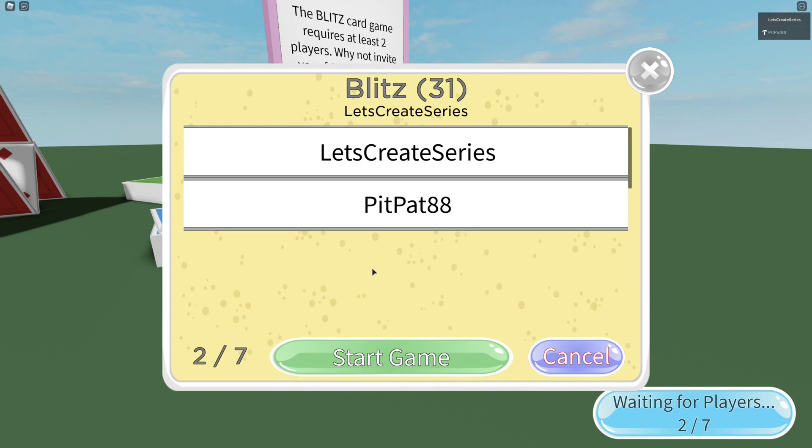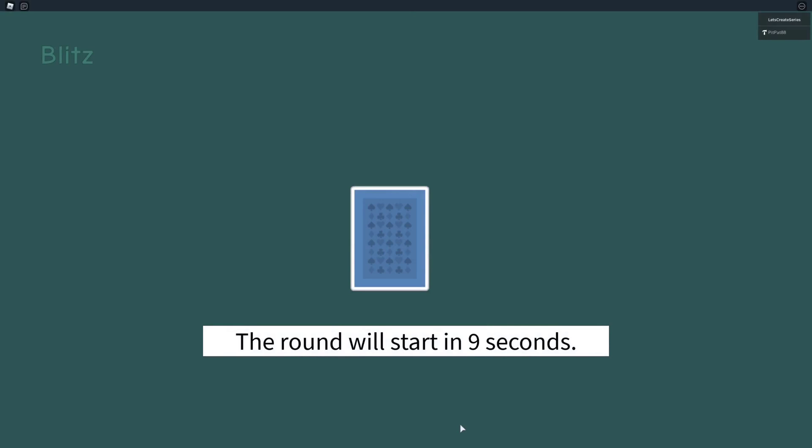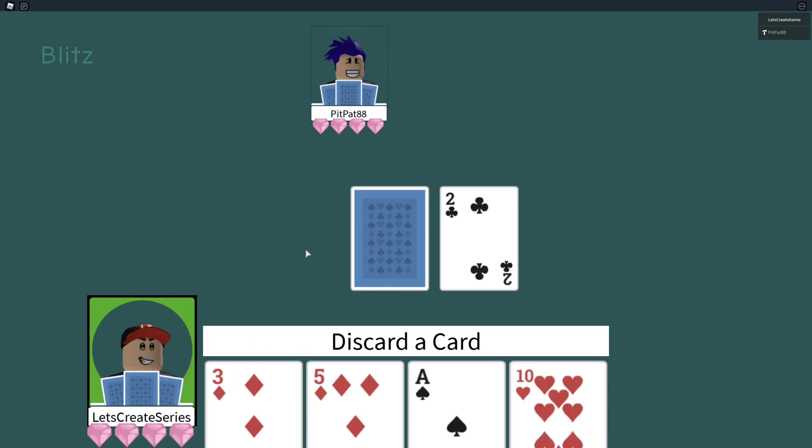I'll show you how to handle cases when you create a game and somebody joins. We'll go over starting a game and navigating from your lobby to the actual game. We'll work on round countdowns and we'll manage player turn. Here you can see it's our turn and we can interact with the UI to either draw a card from the deck or the discard pile. So we'll draw from the deck and we'll discard.